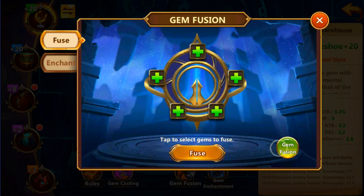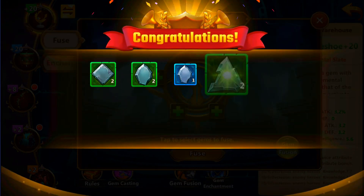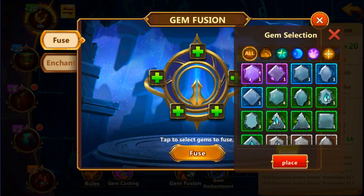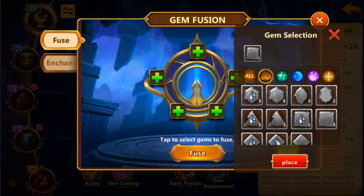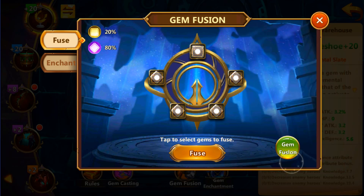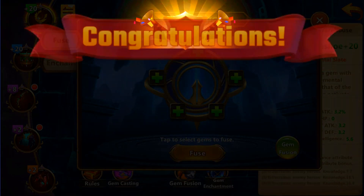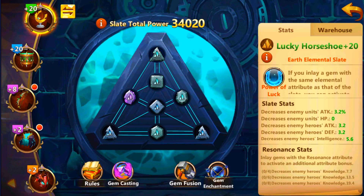You can also fuse gems. For instance, I want to fuse these together. If I select this one and place it, look at what happens — it gives me 20% of this shape and 80% of this shape. If I fuse it, we get a green of this particular shape.